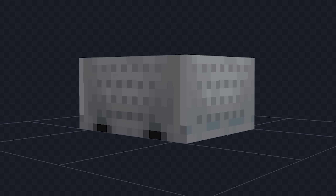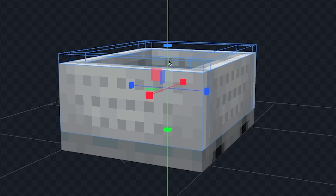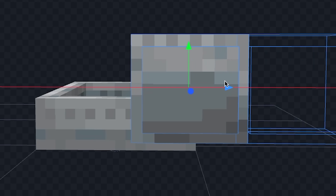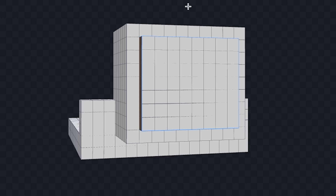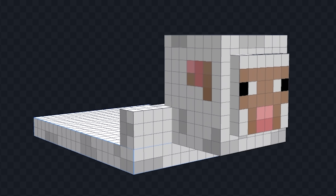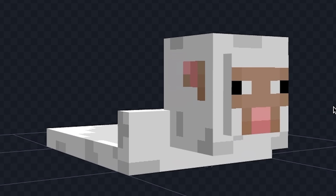I want to turn this minecart into a sheep. First let's shorten the minecart, then let's add the sheep's face model, then let's remove the rest of the minecart body, and now let's paint it. Now let's work on his face and add his eye. Alright we're basically done - now all I have to do is add a place for us to sit. And now that we're done with all the mobs, let's see how cursed they look in game.